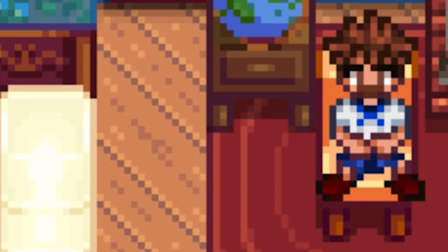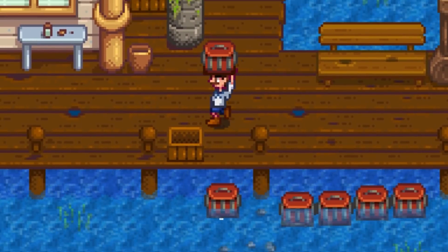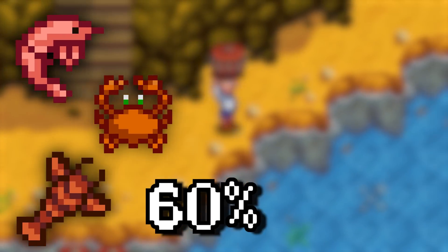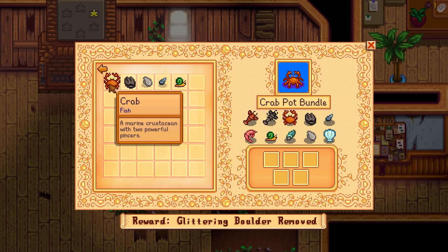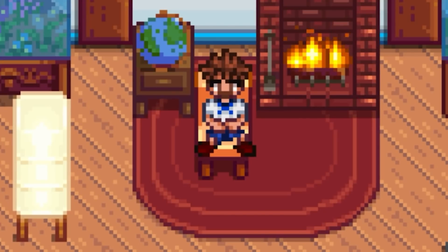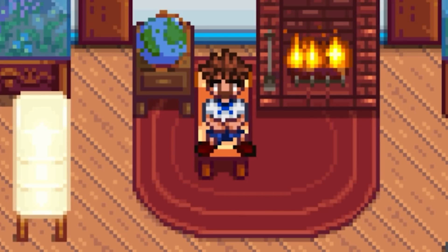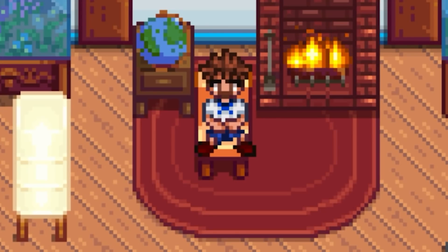The first item I want to take a look at is the crab pot. The crab pot is a crafting recipe you unlock at fishing level 3. If you fill it up with bait it will catch several unique low-selling fish, and 40% of the time it'll catch trash. There's a crab pot bundle in the community center, but it can be — and most of the time is — completed without ever crafting a crab pot. This makes the crab pot probably one of the most known but least used items in Stardew, and there's an entire profession path dedicated to them.